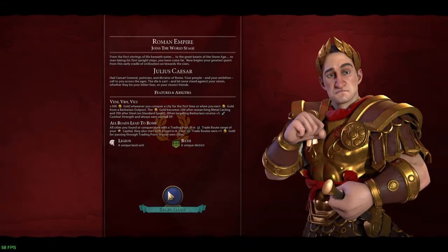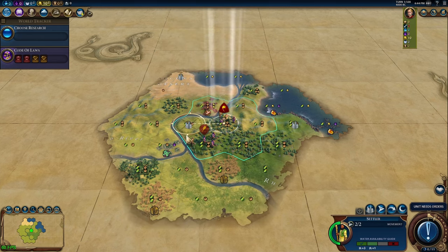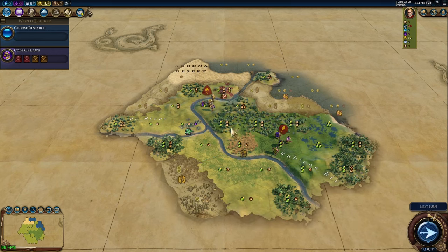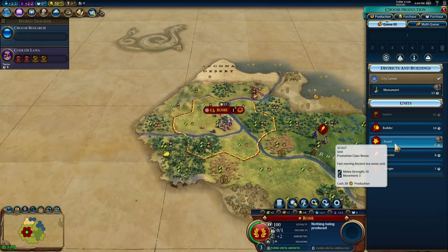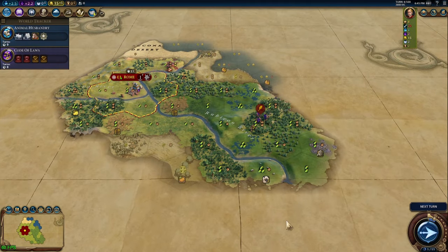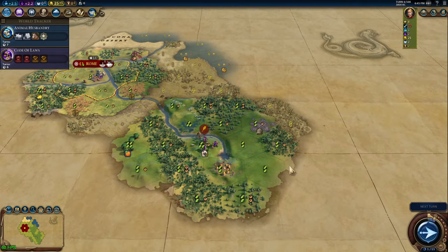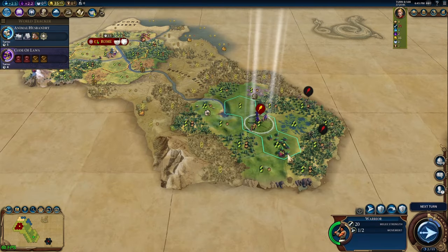First things first: city planning. Things you want to look for are luxury resources to settle on, preferably ones with faith so you can hopefully get the settler pantheon. High food yields for faster population growth, or culture is always nice too, as it helps you get down the civics tree faster — but more importantly helps your borders expand faster, which saves you money from having to buy as many tiles to chop your armies out a little later.